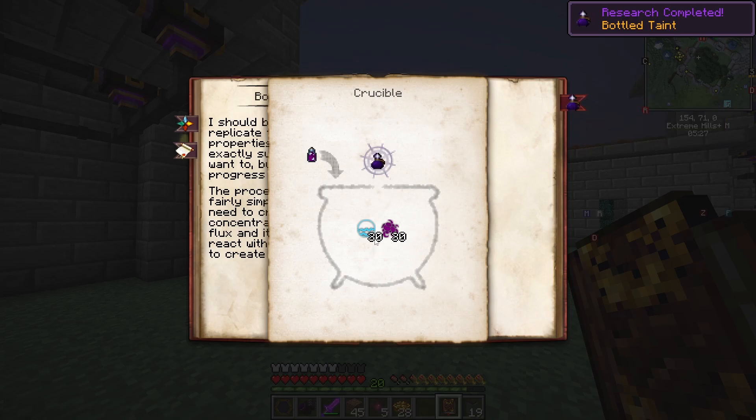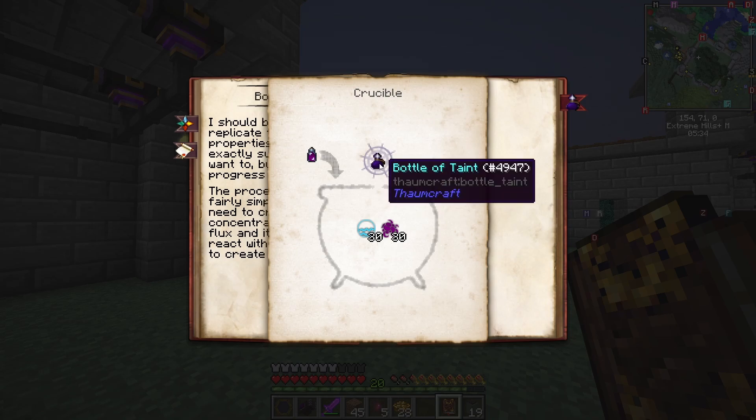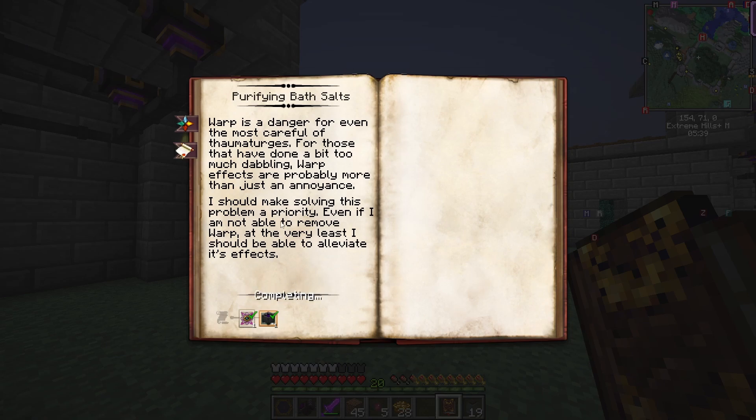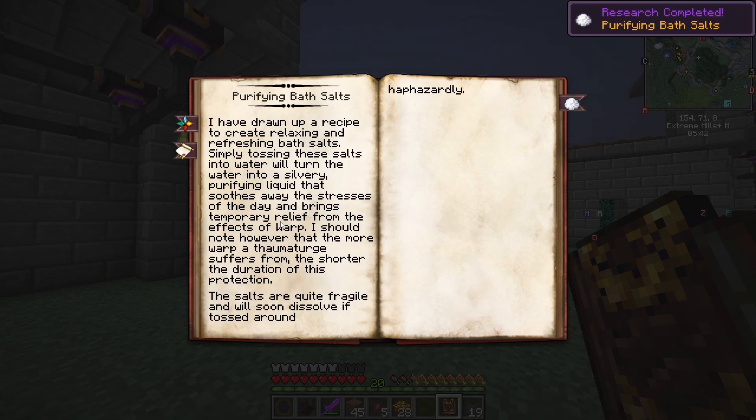Bottled Taint — let's knock that one out. 30 Aqua. We'll try that one a little bit later. Purifying Bath Sauce — I should probably get into that, because that removes some of your temporary warp.